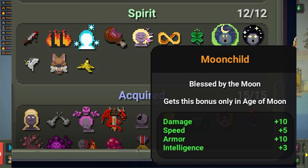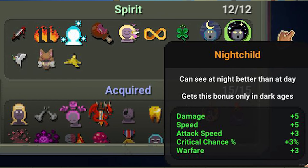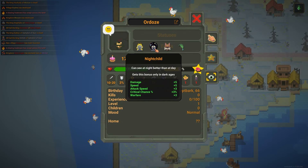The moon child trait is carried by elves, so spawn one in and claim it that way. The night child trait is carried by orcs, so spawn an orc and claim it that way.